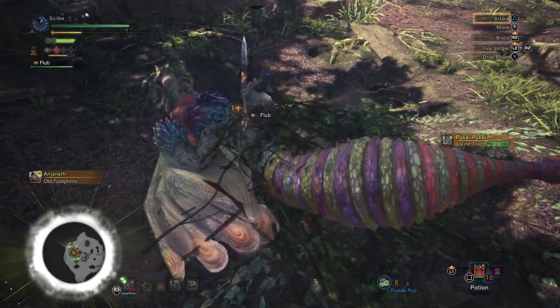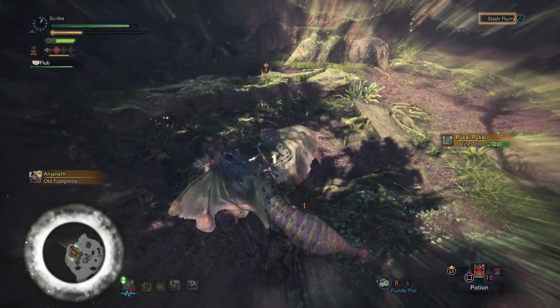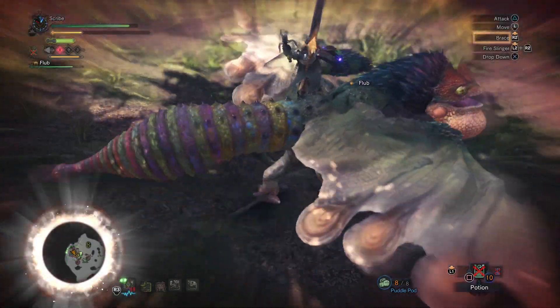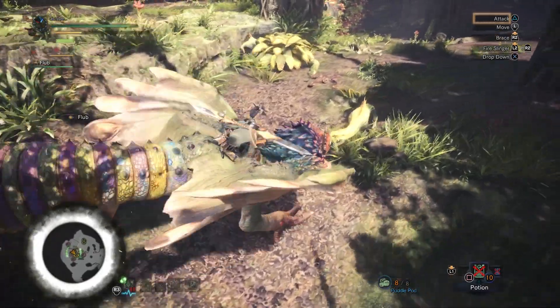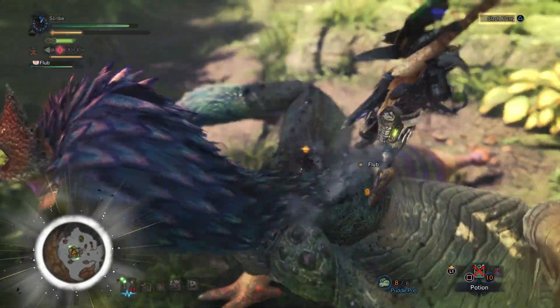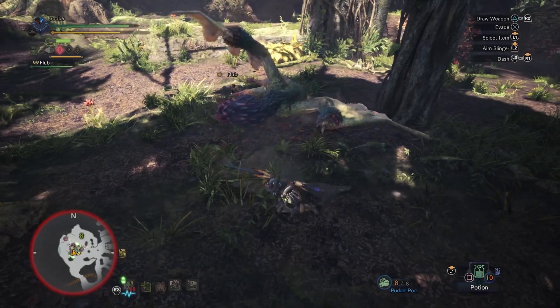He rammed himself into a tangle of vines — that knocked me off for a second, but I have a grappling hook, so I got back on his back! Oh, this is so good. Right below stamina is how sharp your weapon is, and you can just sharpen that at any time with the infinite-use whetstone, but it takes time. So I just re-sharpened that between phases.